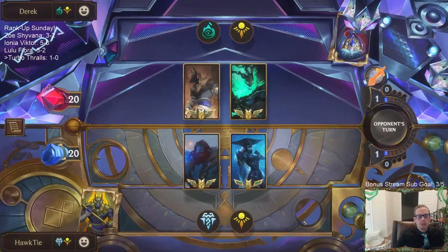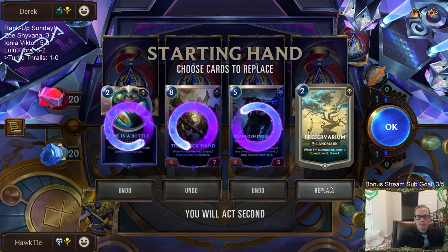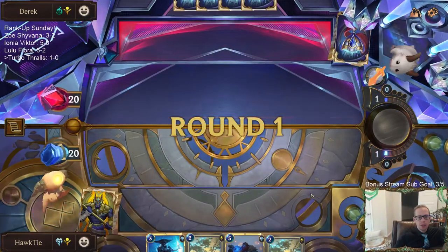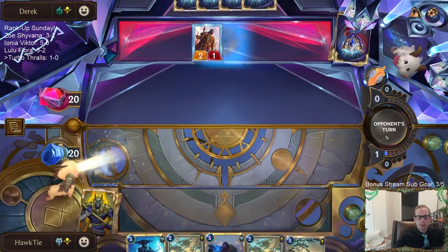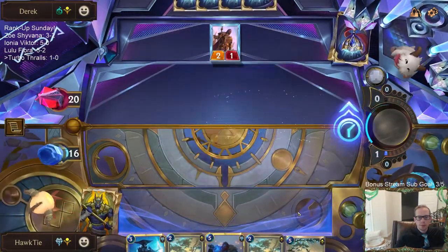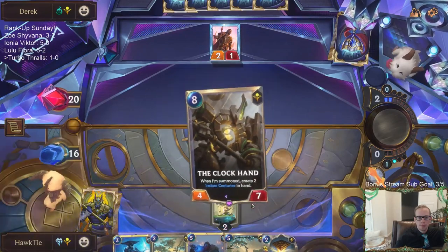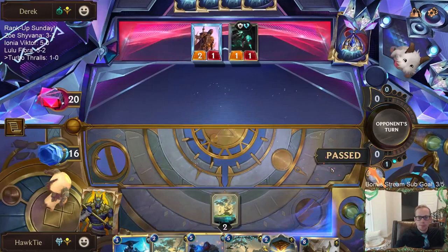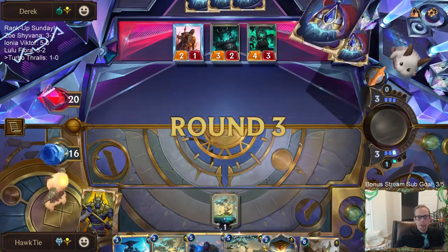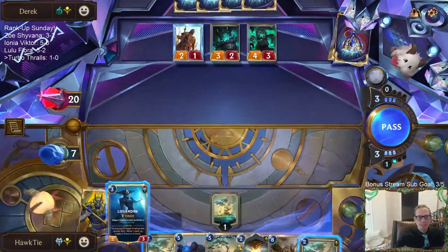Some Thresh Nasus — this is one where Avalanche could be really important. I just want a one-drop and Avalanche; unfortunately I didn't find either of those. Lissandra's a decent blocker. That is a really good hand for them — attacking for four on turn one, then having nine power on turn two. Those are ridiculous numbers.